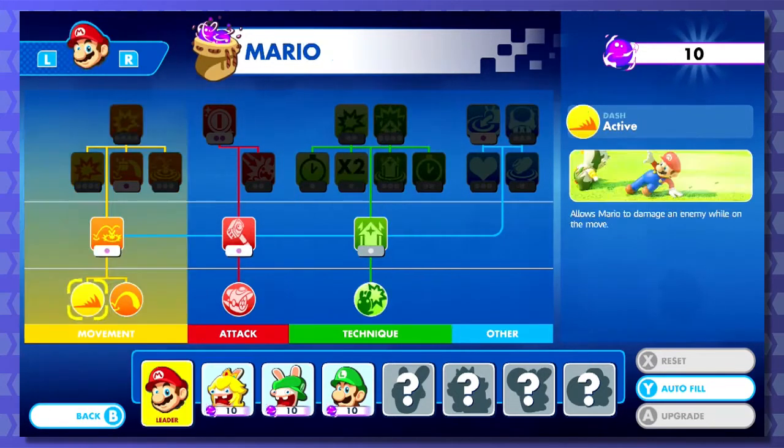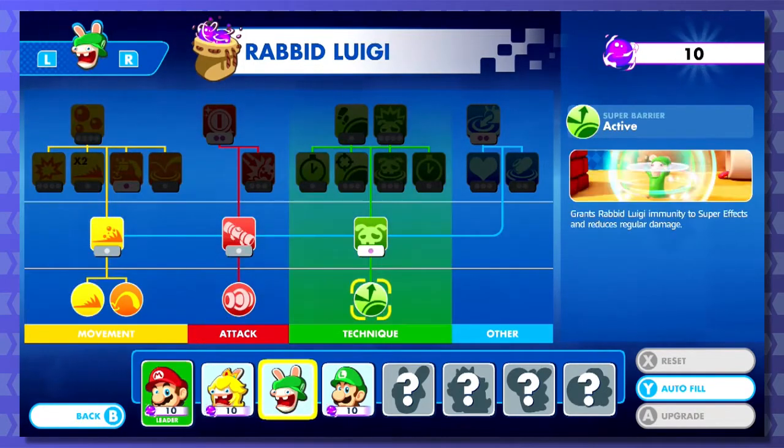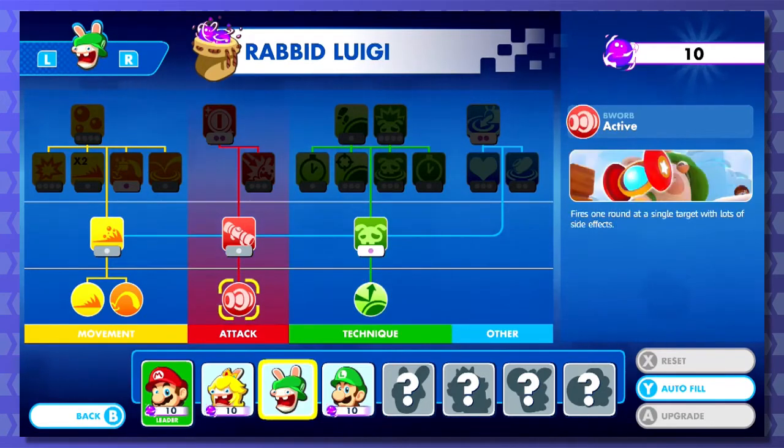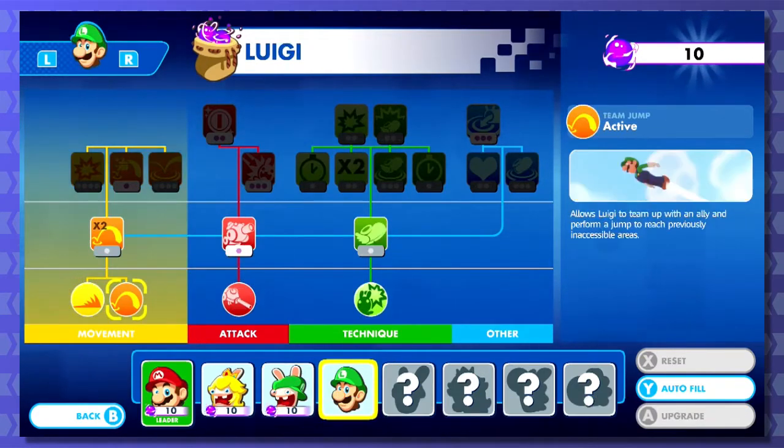Shield - limits damage taken. Mario's is Hero Sight, a bonus attack. Rabid Ouija gets his Super Barrier. Oh, it does reduce regular damage - I didn't know that. Didn't say that on the thing; I would have been using it way more often. Bwerb fires one round at a single target with lots of side effects. And Ouija has team jump and dash, of course.